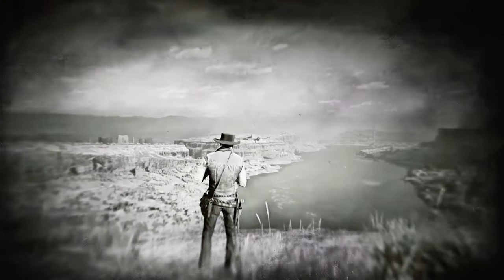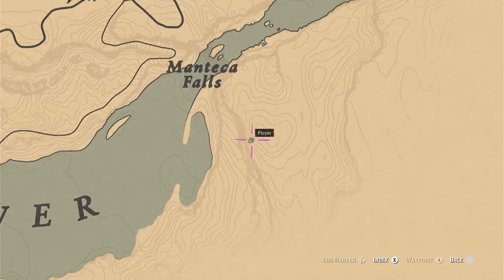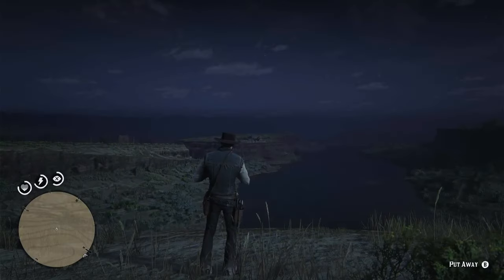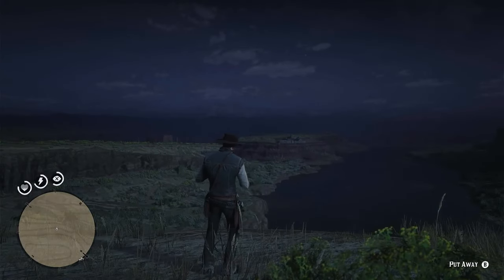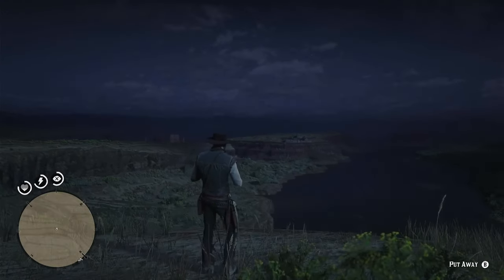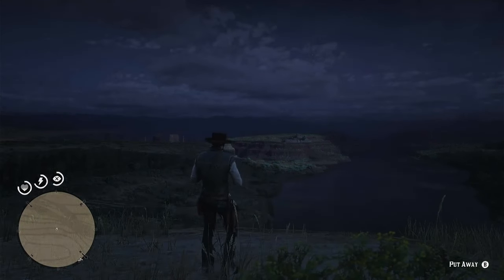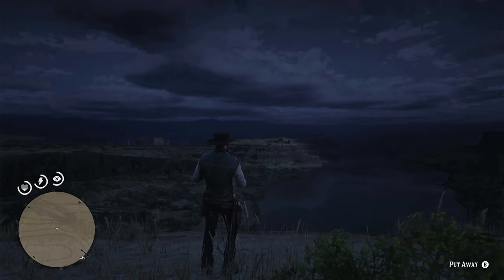I tried cross-referencing to the original Red Dead Redemption maps, but nothing was really coming up that would match this to the original Red Dead Redemption. So the fastest and easiest way for us to get over there is we're going to need to spawn ourselves a horse.